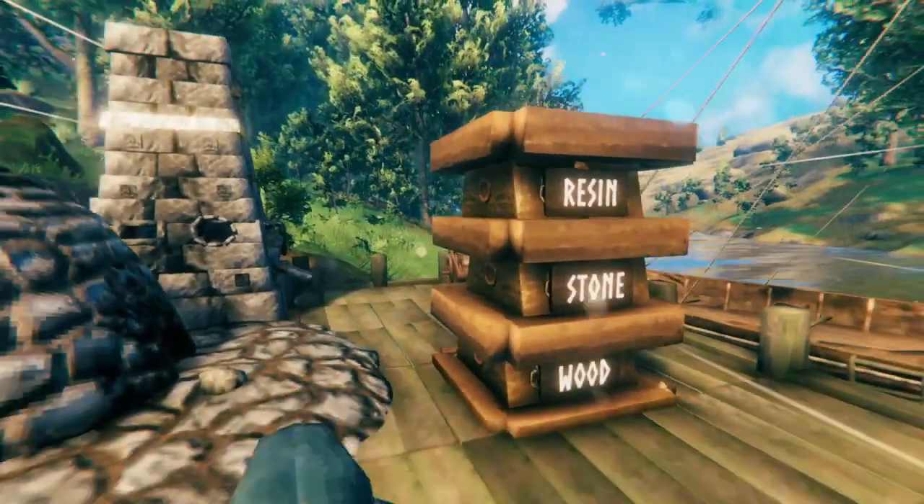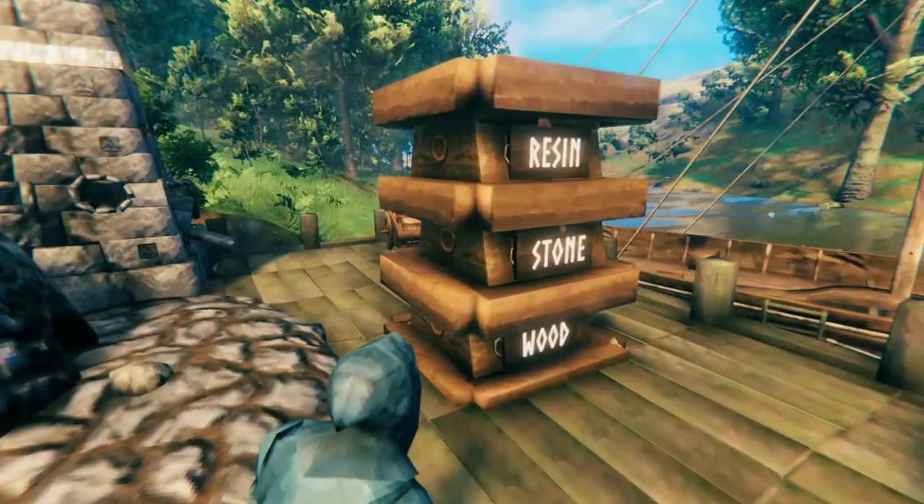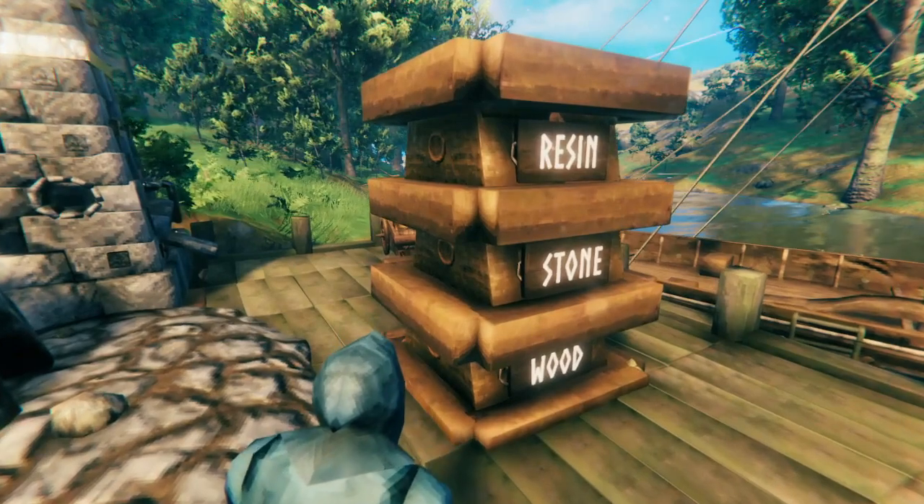First I'll show you the mechanics of stacking the chests, then we'll look into labeling them. And make the label white so it shows out and it's easier to see.